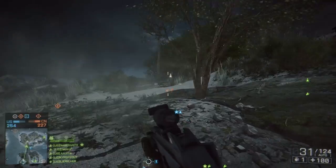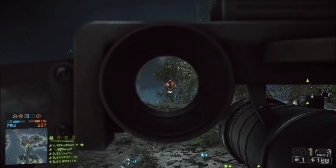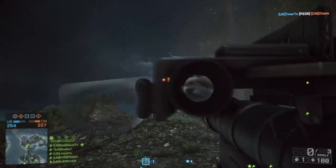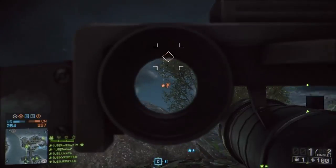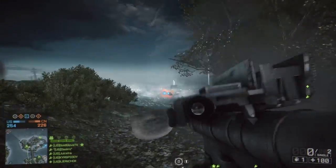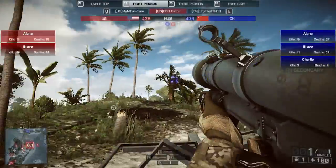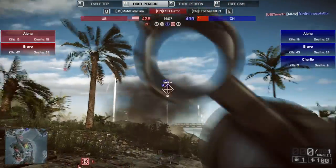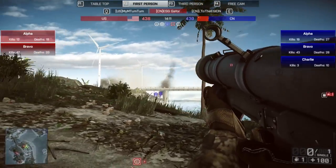Let's move on to the man-portable air defense systems, also known as MANPADS — talking about the Stinger and Igla. Unlike in Battlefield 3, they are two different weapons. The Stinger operates just like in Battlefield 3: you lock on the target, you fire, and you forget — the missile will guide its way to its target and you can engage again. The Igla, on the other hand, is a bit more difficult. It operates like the Stinger, but you must maintain a lock or your missile will not hit its target.